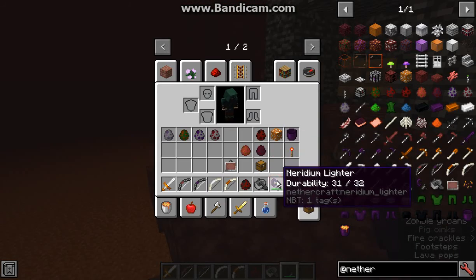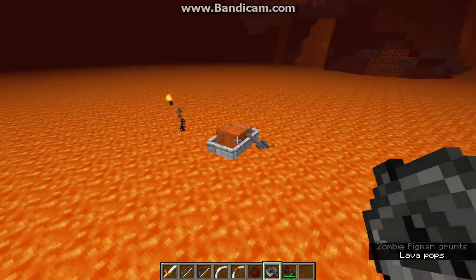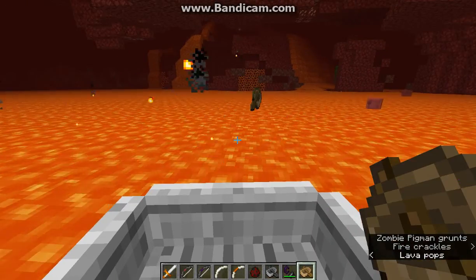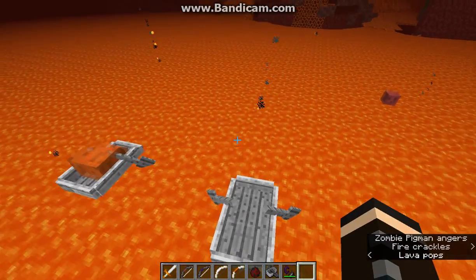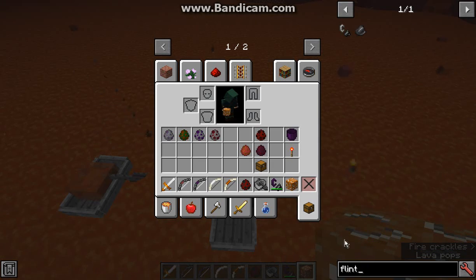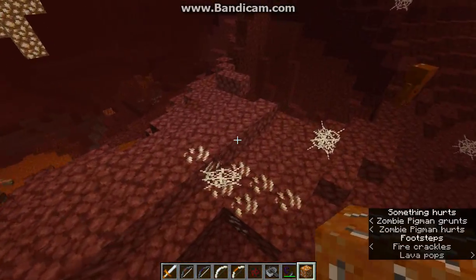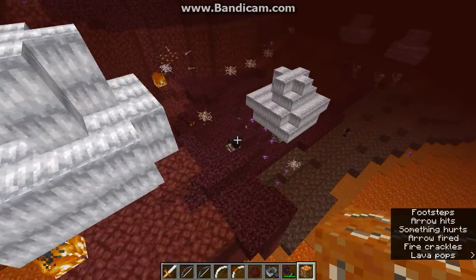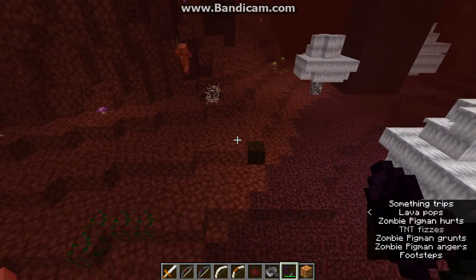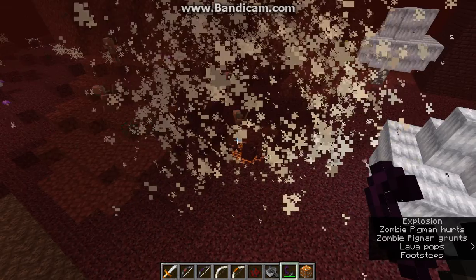Other than that, we have the iridium igniter, which gives a 3x3 of fire. We've got the lava boat, which has a sign in it, but you can get in and swim around the nether — which a regular boat obviously cannot do. Finally, we have the ghast bomb, which you can use a redstone torch or an iridium igniter on; flint and steel should also work. I've tried it with obsidian and bedrock around it and it doesn't destroy either. Blast resistance is pretty much the same as TNT.